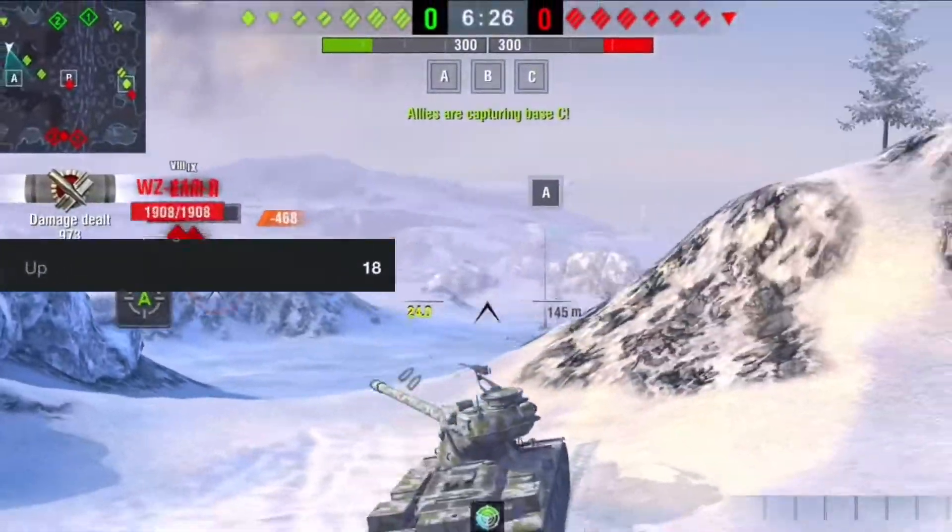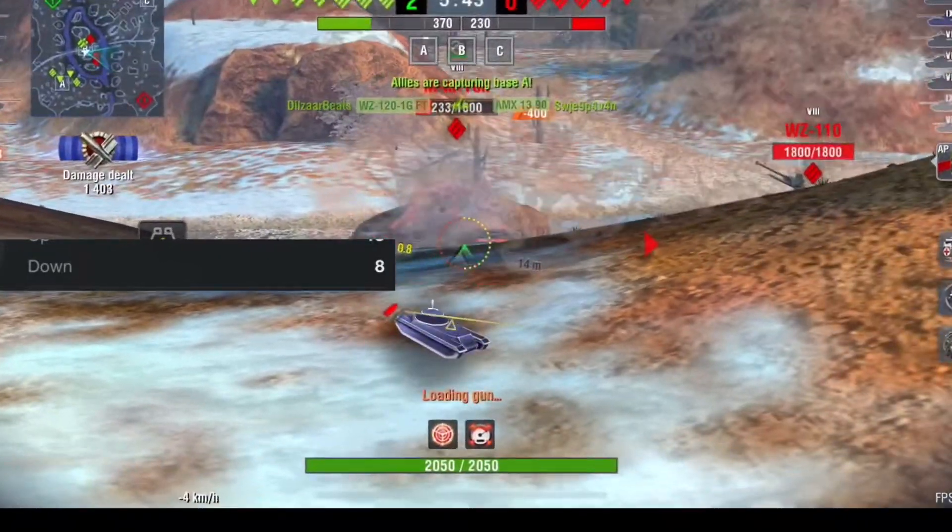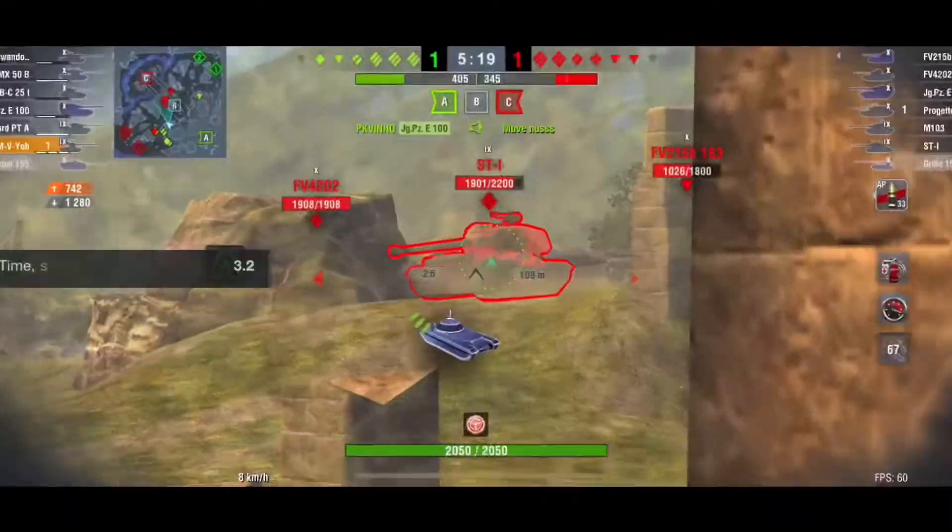The gun elevation is sitting at 18 degrees, so in certain situations you can use it. For gun depression you have 8 degrees, so if you find yourself on a ridge line or a hill you can work with it.